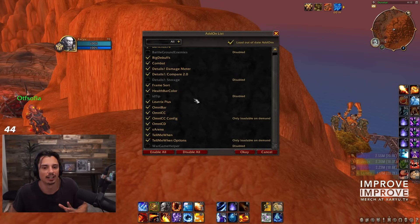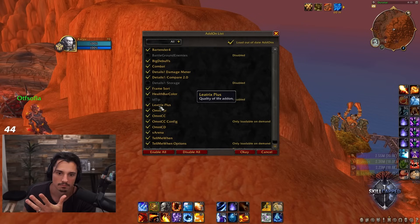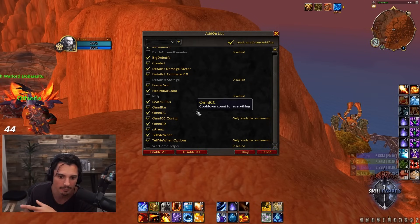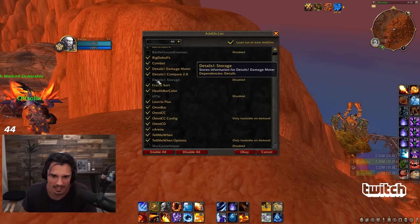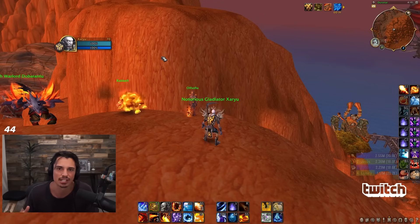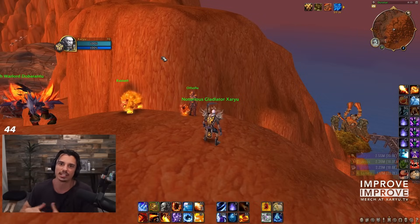To summarize: if you made it to the end, the must-haves are Tell Me When or WeakAuras, S Arena, OmniCD or Arena Team Tracker, OmniBar, and Big Debuffs - those are the best five. On top of that you probably want Details. The rest are nice-to-haves: Frame Sort, Health Bar Color, Leatrix Plus, Bartender, and Combat. War Game Helper, ID Tip, and Battleground Enemies are also great but this was more of an arena video. I'd say 99% of top PvPers use at least those five addons in their arena gameplay.